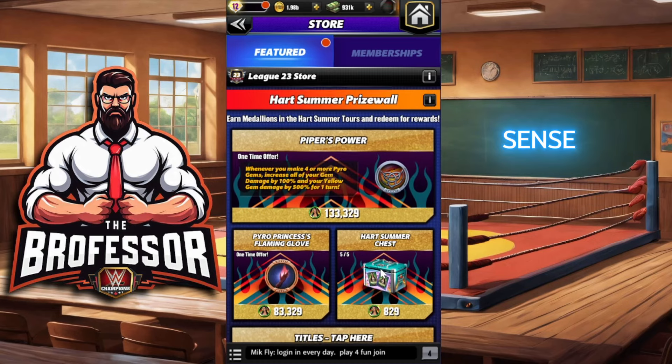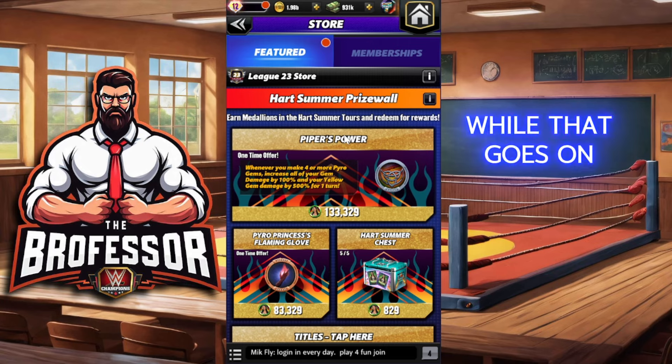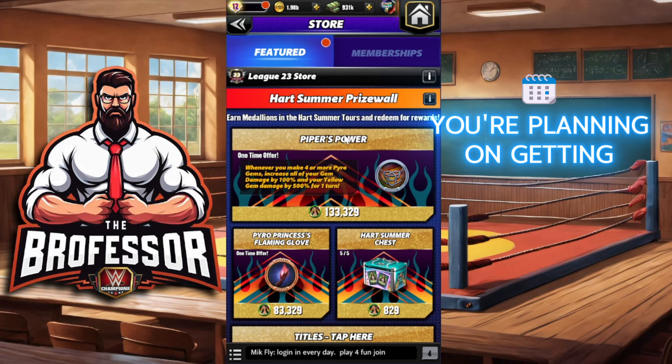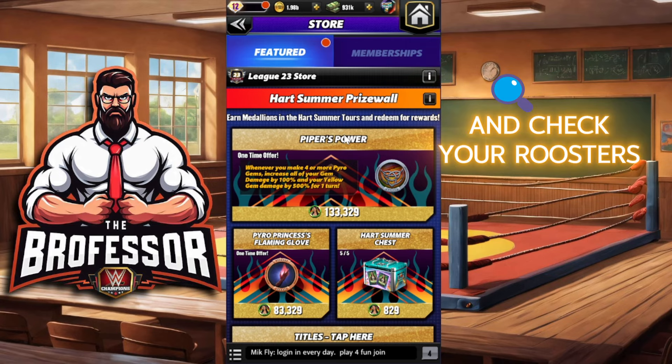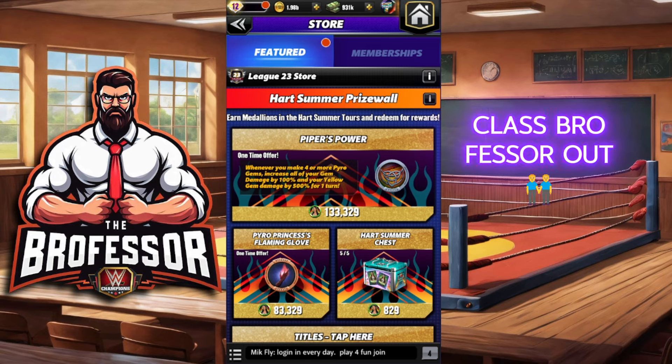That's what I would do with the straps in general. This is the Heart Summer Prize Wall that goes on for the rest of the month. Let me know what you get or what you're planning on getting, and please do wait and check your rosters. Thanks for coming to class — professor out.